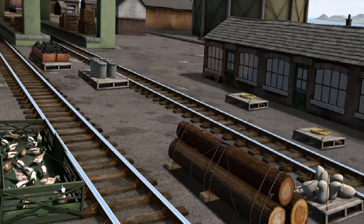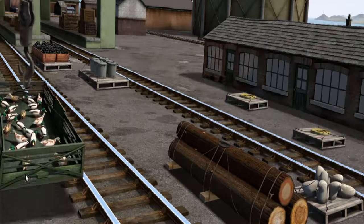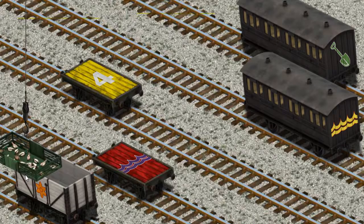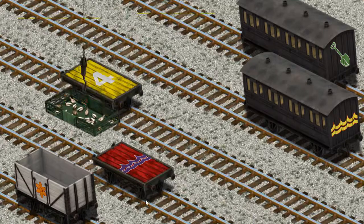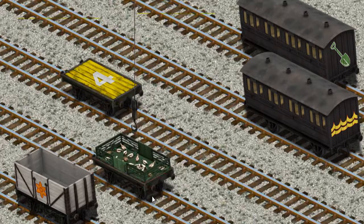It's a busy day at Brendam Docks. Thomas and his friends have many deliveries to make. Diesel must deliver the ducks to Farmer McCall's farm. Help Cranky find the ducks — you found them! Let's lift and load. Now the cargo must be loaded. Show Cranky where the red flatbed with a purple item. That's not the right one. Help Cranky. You found it!